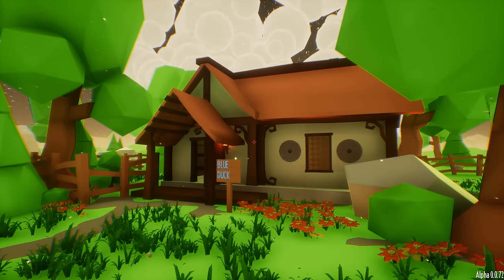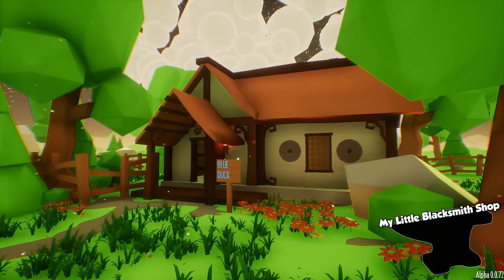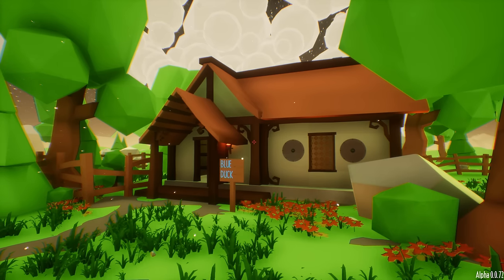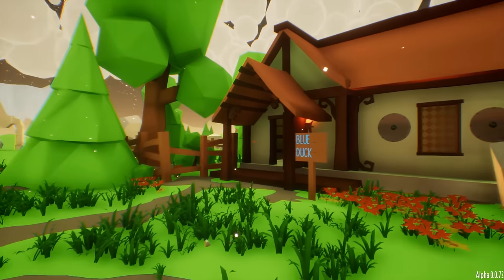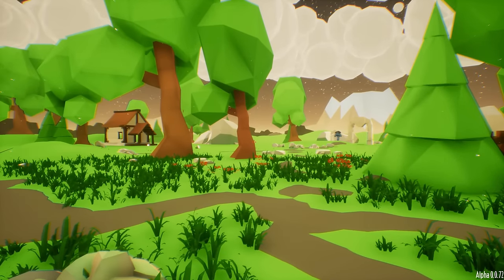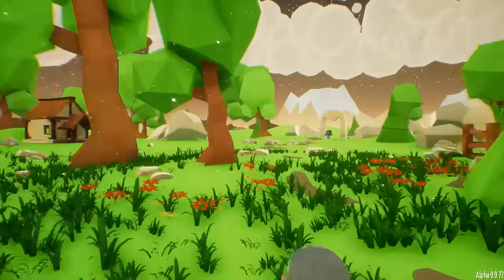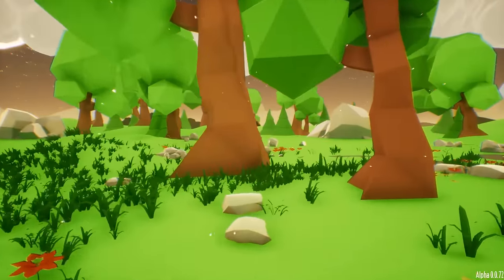Hey, how's it going? Spy here and welcome back to another My Little Blacksmith Shop episode. This is version 0.072, and last episode we checked out the 0.07 update and it was pretty amazing guys. We checked out the new map and some of the crystals and stuff like that.